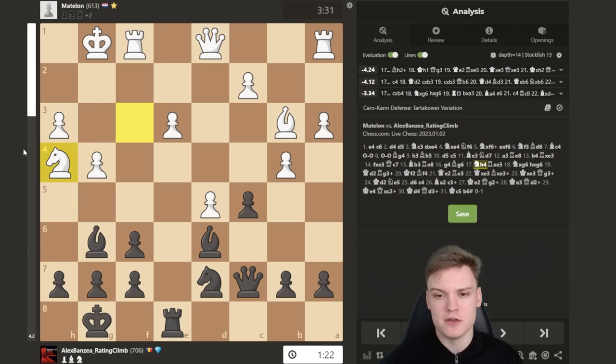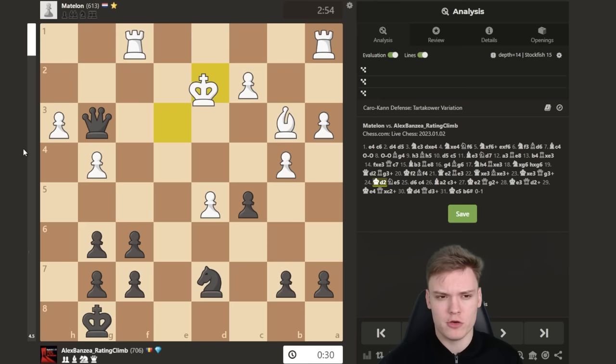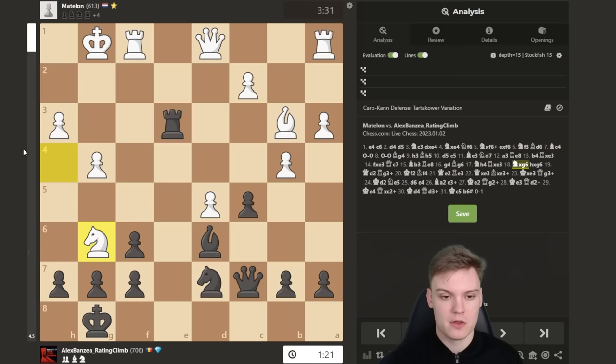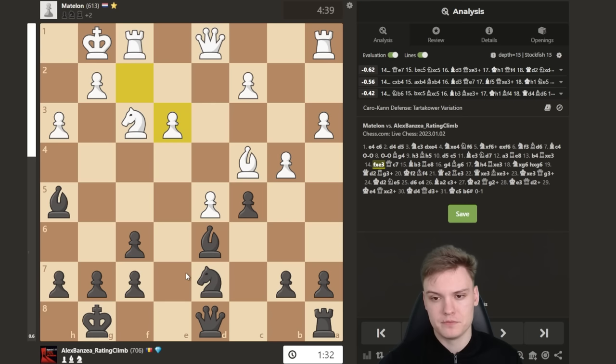The computer says it's about minus one, around equal. You just heard that white's pieces don't really have any squares. I knew the exchange sack was promising, but when I played it I was sort of thinking maybe white could somehow be objectively better. We should be able to show off some instructive ideas on how to restrict white's pieces. Turned out to be none of that — I was fine the whole time.